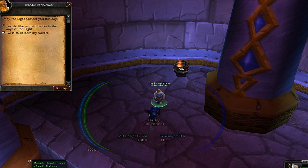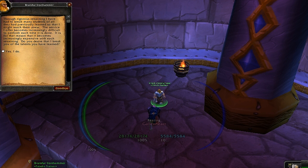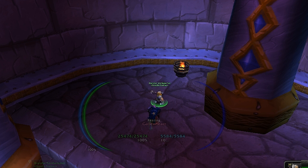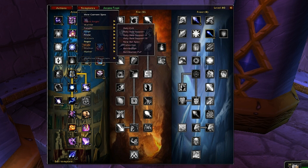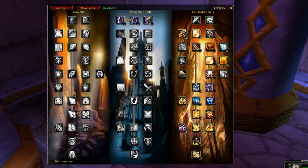Let's go ahead and unlearn my talents. Now I'm on a clean slate. Go to Templates, Paladin, Retribution - voilà, there's my retribution template for raiding. Go to Actions, Apply Template, it takes a few seconds to apply all the talent points for you, and there you go - your spec applied. That's it for this mod review and tutorial, have a good day!